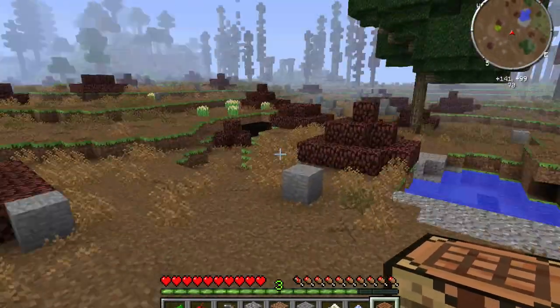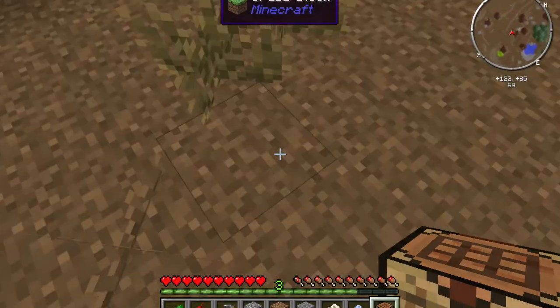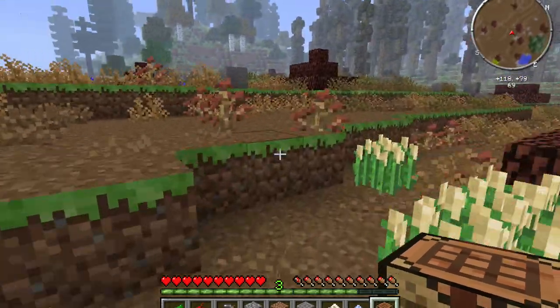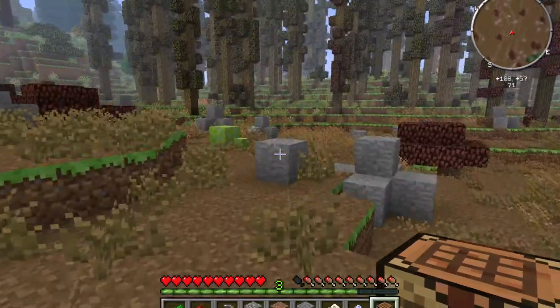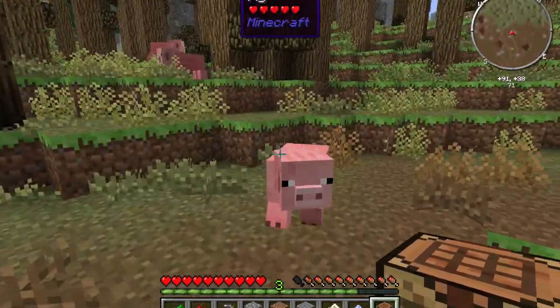We got copper here but we don't need any right now. We gotta get a house set up before we start getting ores. I believe this is barley — yes, this is barley, and we can make barley flour out of this. It does the same thing as wheat flour and we get one piece of bread per flour.